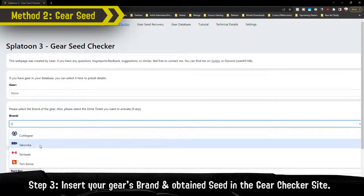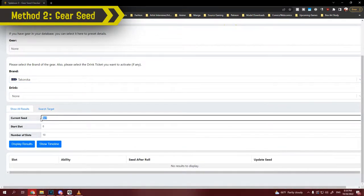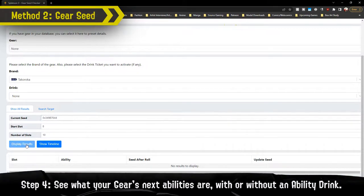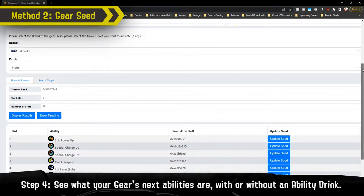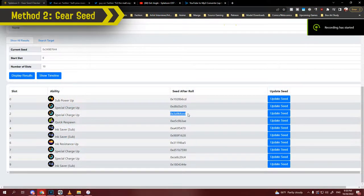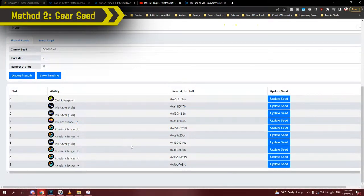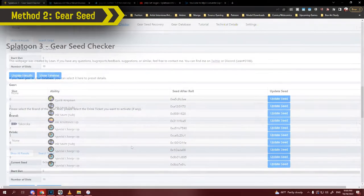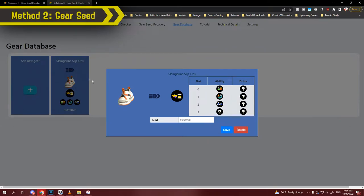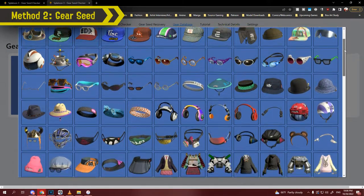Still not enough to narrow down — roll once more. Next abilities are Quick Super Jump, Ink Saver Sub, and Special Charge Up. Input that into the seed recovery and we've narrowed it down to one seed: 0x3349B7644. Moving over to the gear checker site, inputting the seed and the gear's brand gives us a list of all the abilities that specific gear will get, in order. The checker told us our next three abilities will be Sub Power Up, Special Charge Up, Special Charge Up. I roll — and there it is. Our seed has now changed to 0x3A9BFCED.